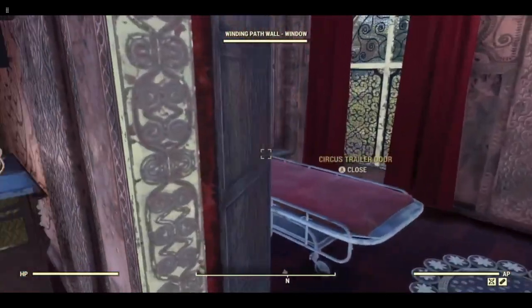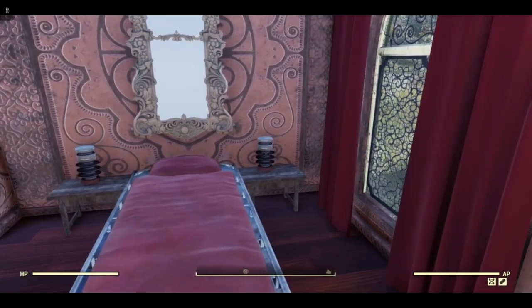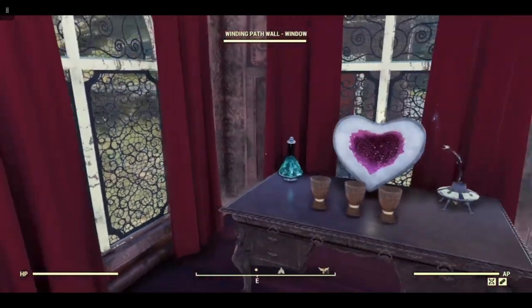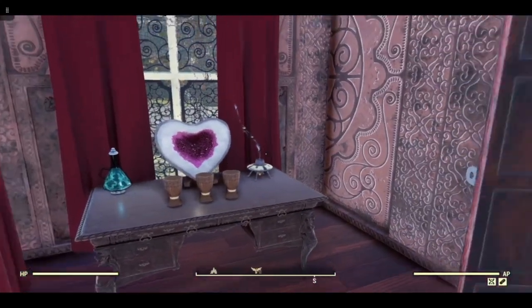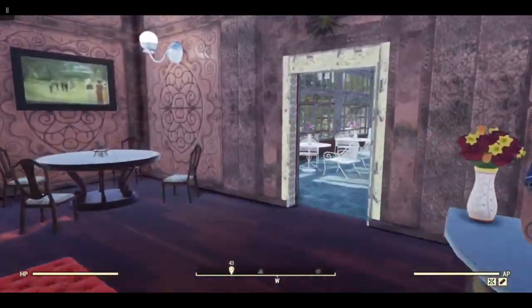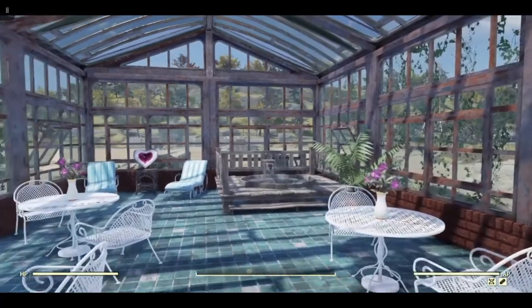This is a treatment room — this is the latest in static electricity temporary facelifts. And this is the conservatory with the hot tub.